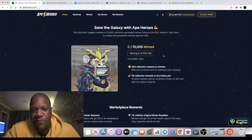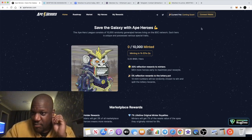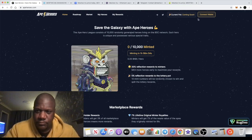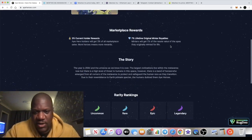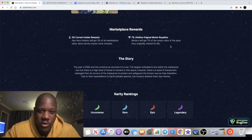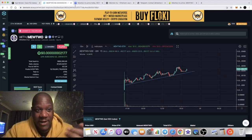This token is available on Uniswap. I was also looking at Ape Heroes, which is minting in about two hours — but that's on the Binance Smart Chain, which has been giving me problems. I can't even connect my wallet to it at the moment, and I couldn't connect to PancakeSwap or Poocoin either. So here I am on the Ethereum network, in the Mewtwo token — I'm glad I found this one.